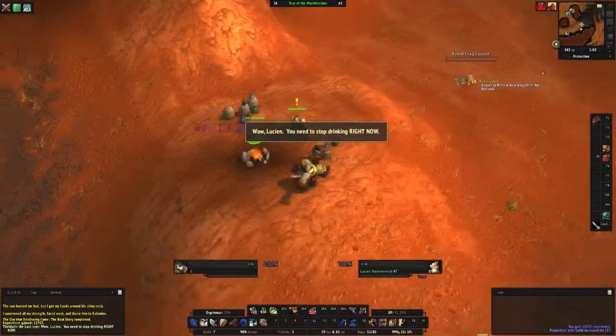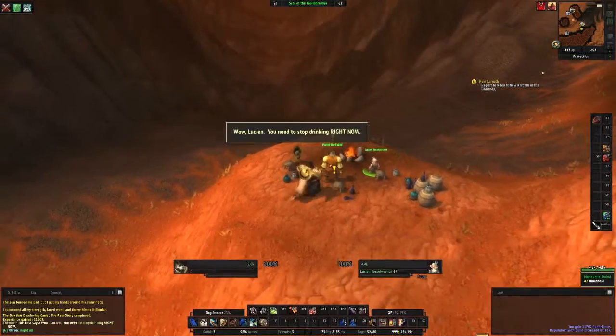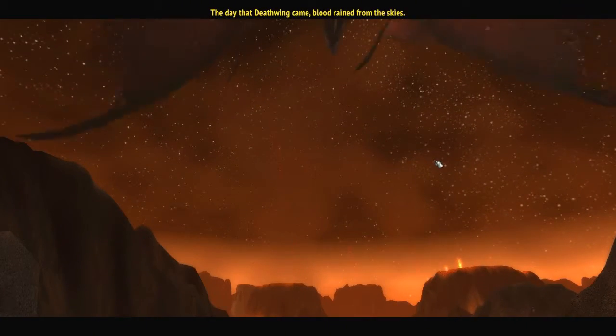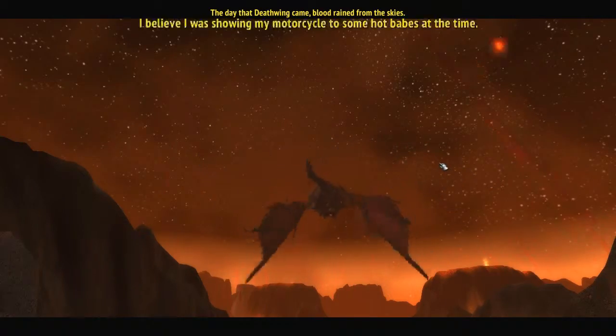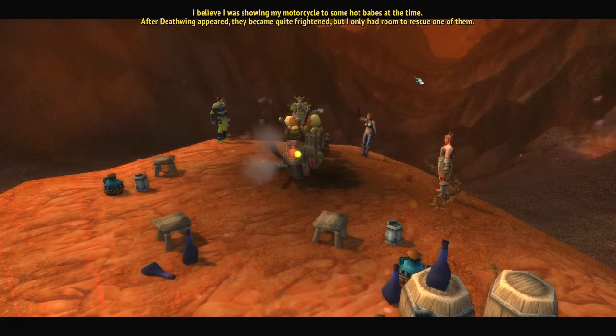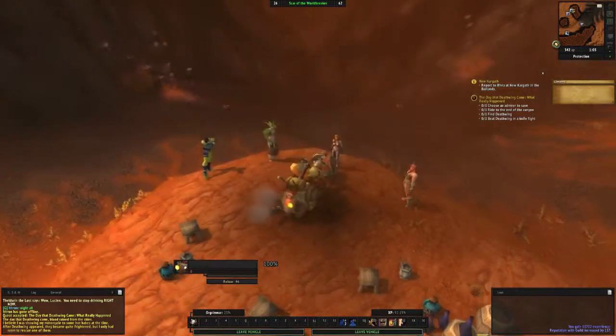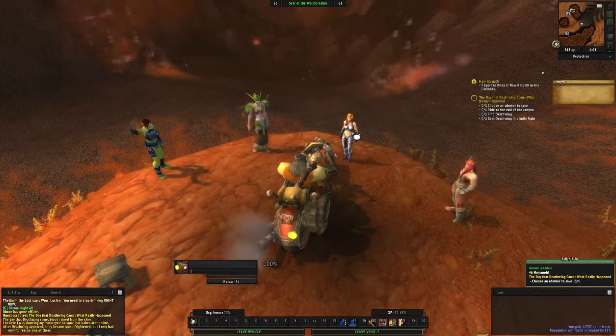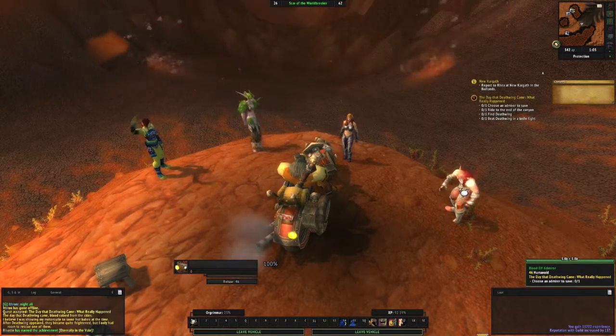'Wow Lucian, you need to stop drinking right now!' And we have one last story. 'These two have no idea how to tell a story. Theldrin's story was too short and Lucian's tale was a little too tall, if you catch my drift. Also, neither of their stories had hot babes in them. Sit back Rexar — I'll tell you exactly what happened that day.' Listen to Martek the Exiled's version: 'The day Deathwing came, blood rained from the skies! I believe I was showing my motorcycle to some hot babes at the time. After Deathwing appeared, they became quite frightened, but I only had room to rescue one.' So we got an orc, a female night elf, a human, and a male blood elf.